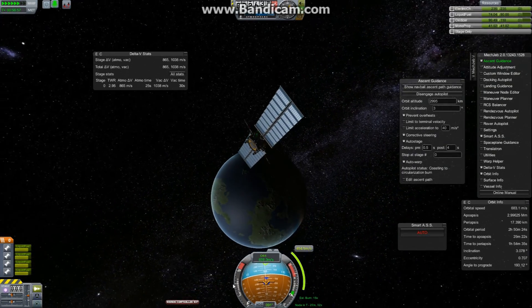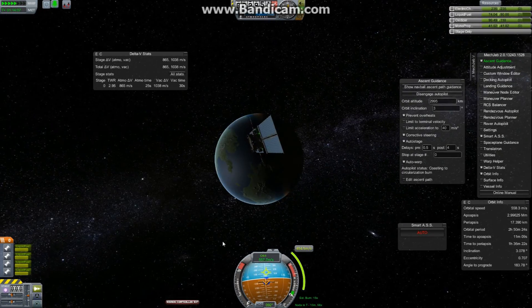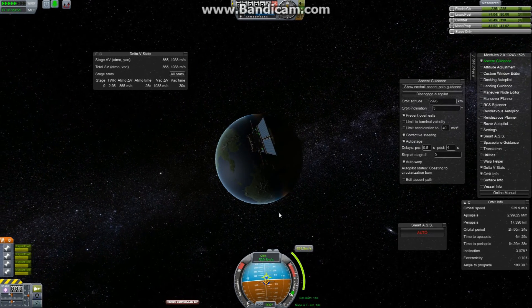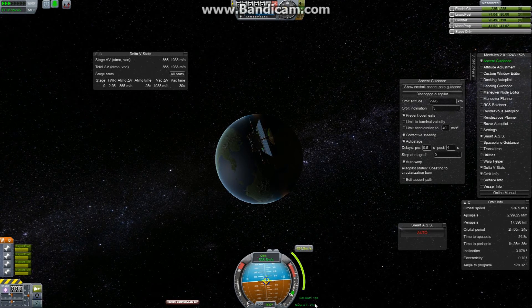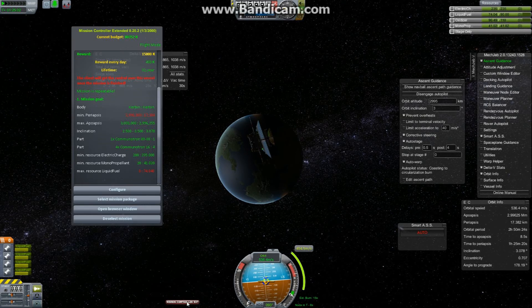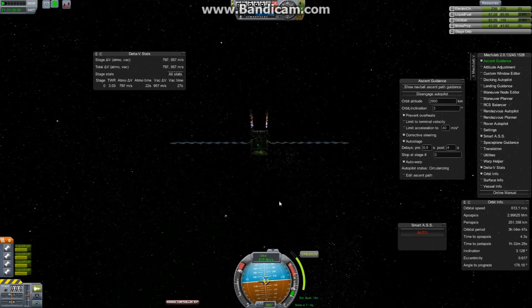There goes Kerbin. We're lined up with the maneuver node, and in four minutes — still at warp, 50, 40 seconds — we'll be burning through 454 meters per second of delta-V to circularize the orbit. Then I will hit my fuel dump and cash in the mission.